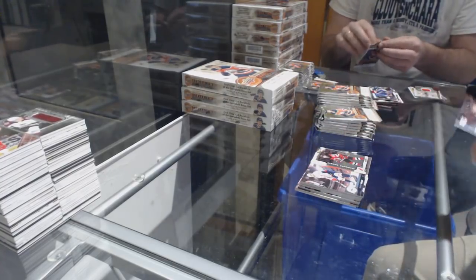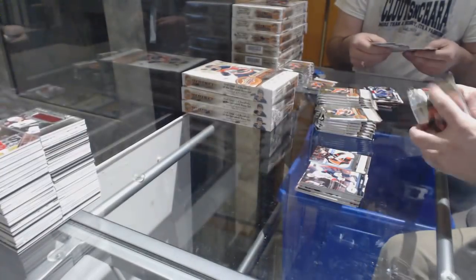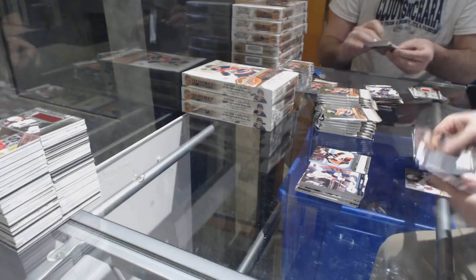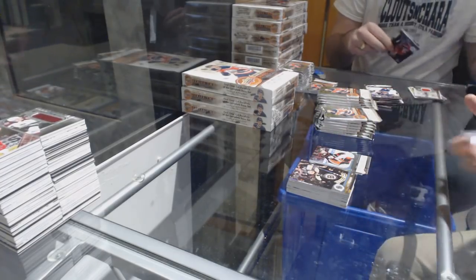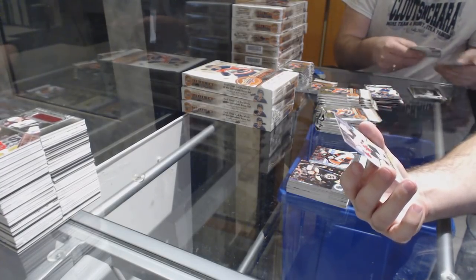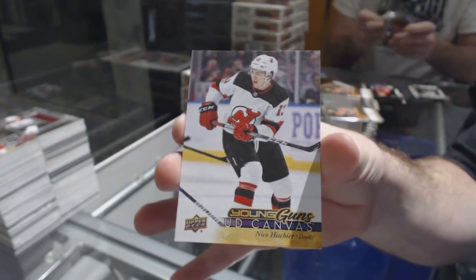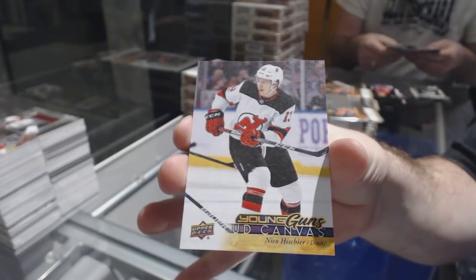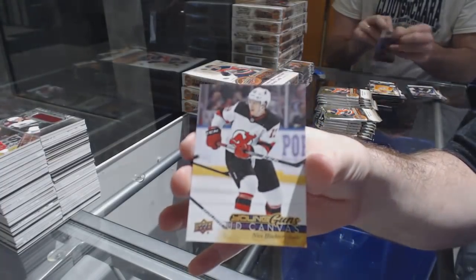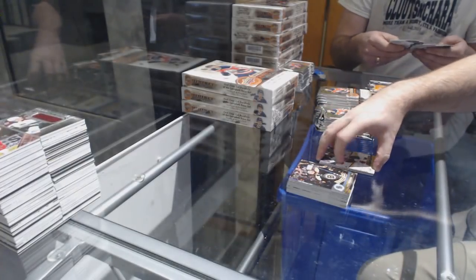We've got a Young Guns for the Anaheim Ducks of Kevin Law. Nice start — a Young Guns Canvas for the New Jersey Devils, Niko Hischier, number 225. Young Guns Canvas for the Devils.